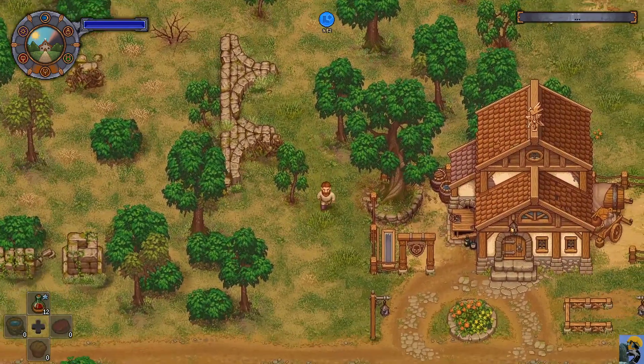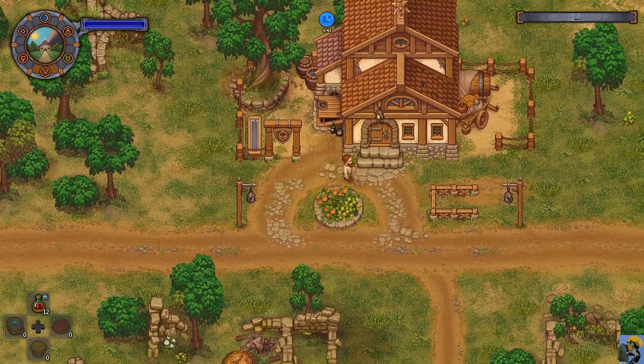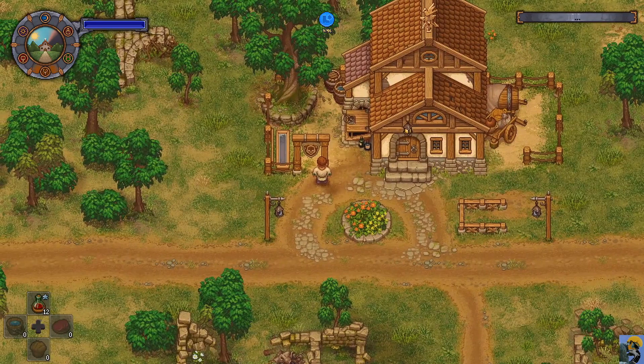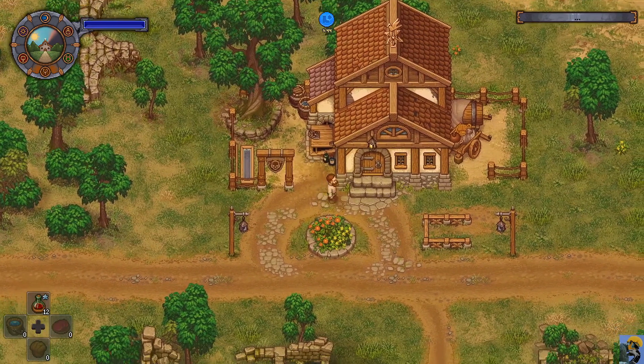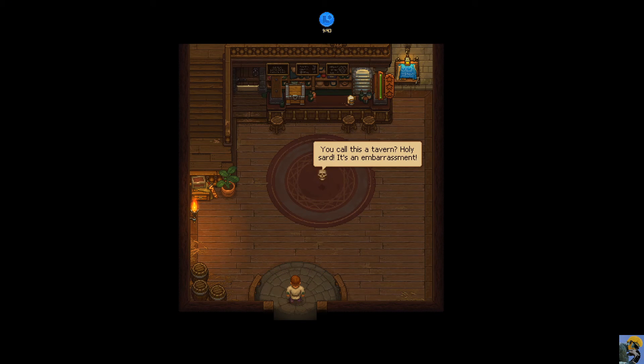Here it is, it's right over top of the machine just like we asked for. Look how nice our tavern is - it has a floating skull too, just like Jerry. Let's go in the front door. Jerry says: "You call this a tavern? Holy sard, it's an embarrassment." This looks sweet to me.